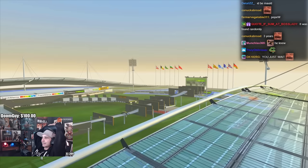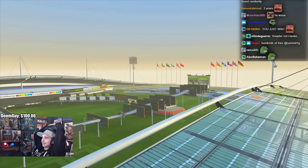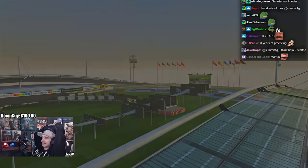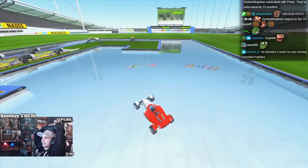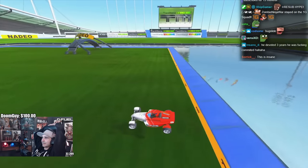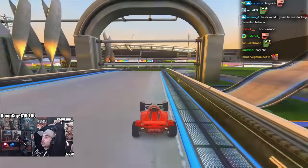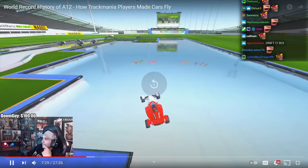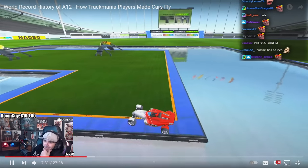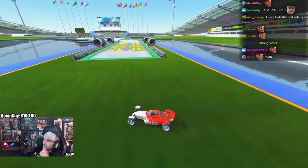But throughout 2012, things were drastically changing in Trackmania. A new trick had been discovered that was taking the game by storm: the bug slide. Players had discovered that by landing 90 degrees sideways and drifting, they could do a very sharp and fast slide while maintaining maximum grip.